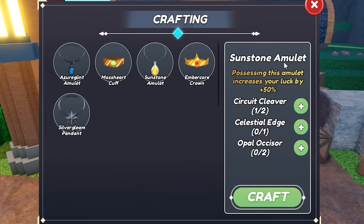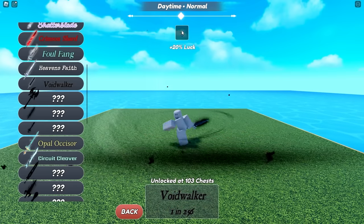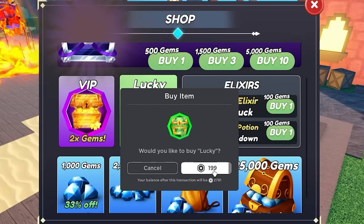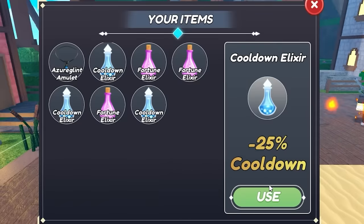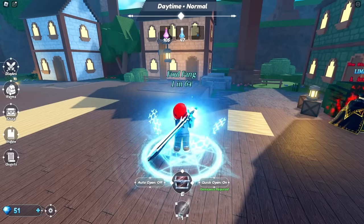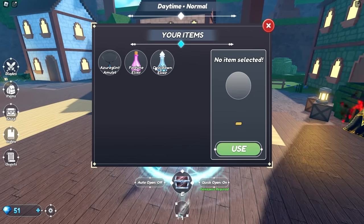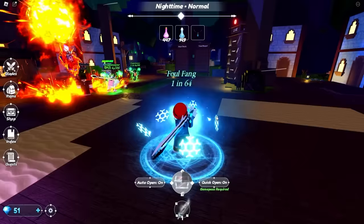As it turns back to day, next we're going to want the Sunstone Amulet — that's 50% luck — so we need Circuit Cleaver, Celestial Edge, and Opal or Sizer. Those are all pretty high up there so I'm going to set the skip warning to anything over a thousand. To make sure we're getting adequate luck we're going to buy Lucky — two times luck on top of that. I'm also going to buy a few of these booster items. This gives 50% luck, that gives 25% cooldown, and I'm pretty sure that'll be temporary. They do stack, so we're going to use them all and then auto roll for a few minutes. Our luck is much much higher than it was four minutes ago.